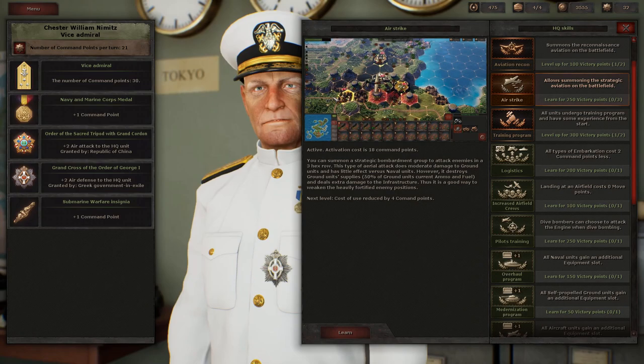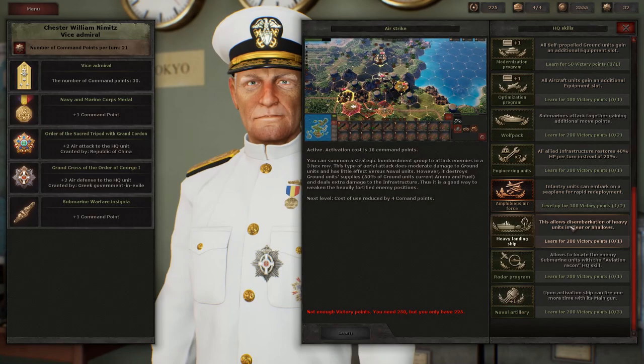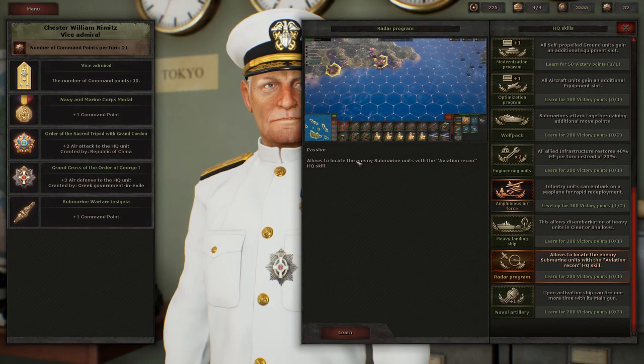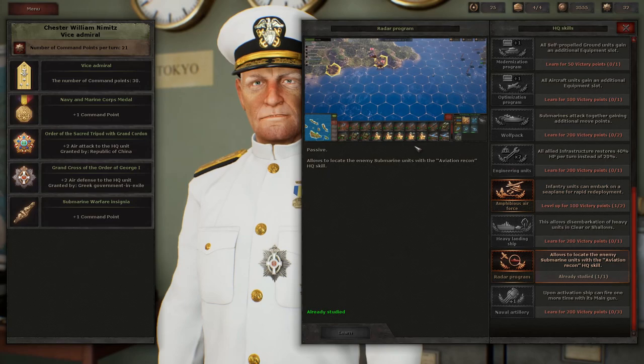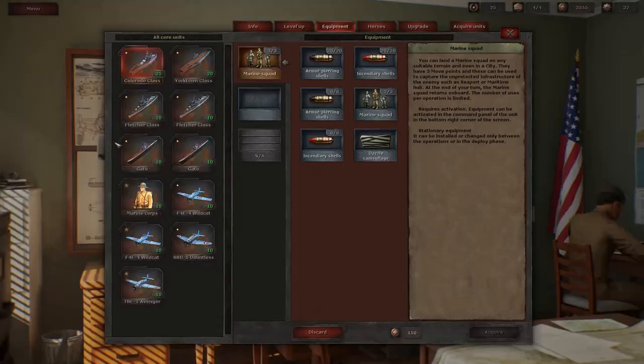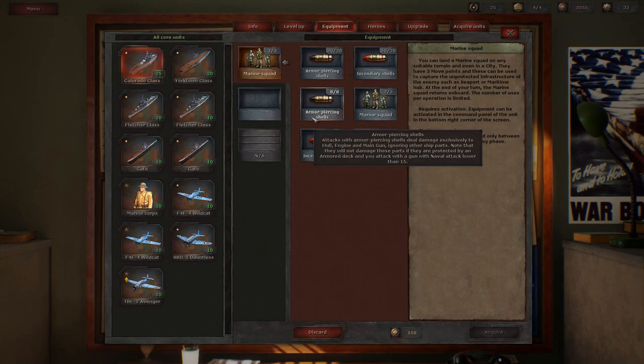We're going to start with the airstrike for 250 victory points. This allows us to do airstrikes in three hexes. That leaves us with 225 points, and I'd like to get the radar program. This is a passive that allows our aviation recon - when we use that HQ recon skill - to detect submarines. Right now the only way to detect submarines is with the destroyer's sonar, so I think this would be pretty useful, especially if there are Japanese submarines in this battle.